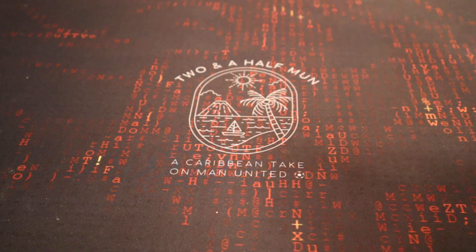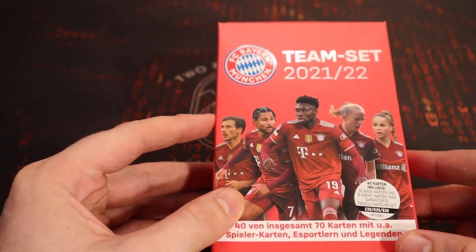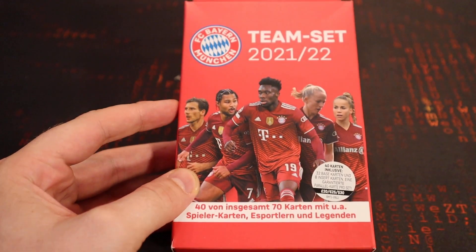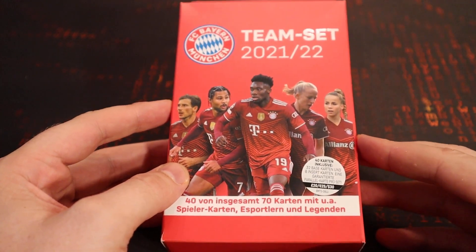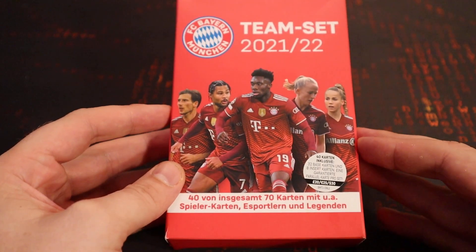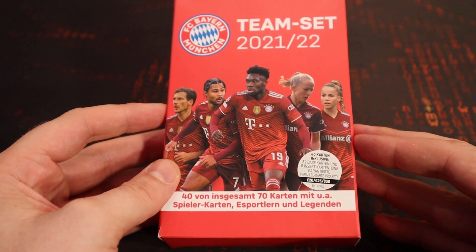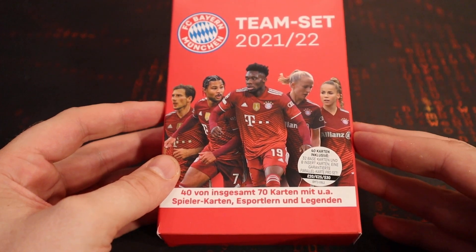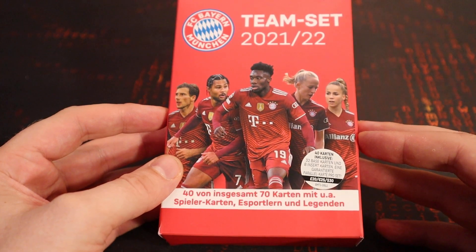Hi everyone, welcome back. Power from Two and a Half Mun here and we've got another rip today. It is the Bayern Munich team set 2021-2022, obviously fresh off the dramatic last Bundesliga title — Dortmund failed to win on the last day. We've got three of these boxes today. This is one of the top premier club sets at 70 cards total, 40 cards per box, eight packs of five cards. You've got all the squad from 2021-2022 in there.